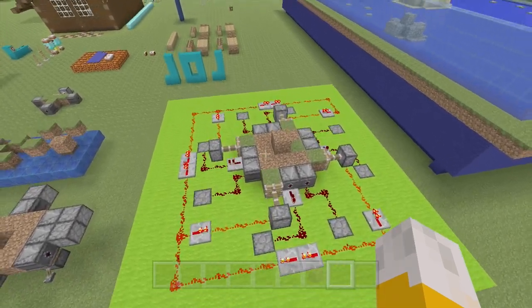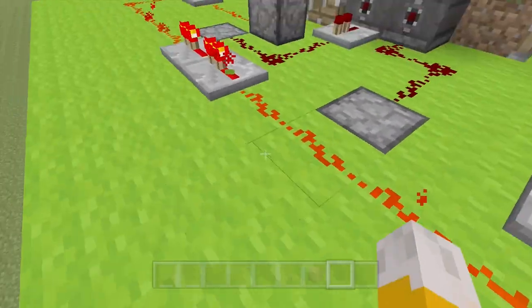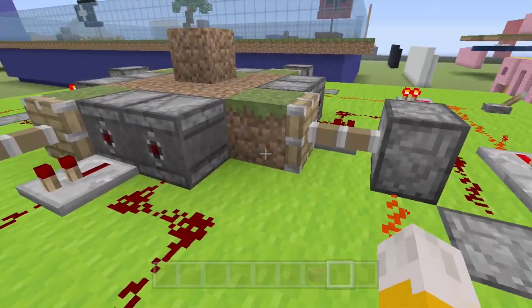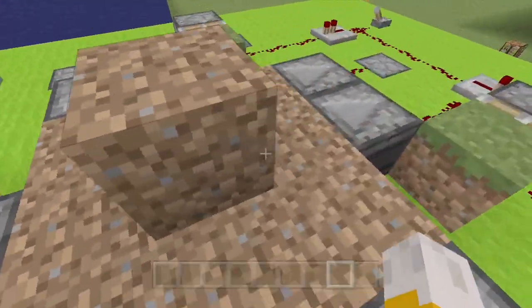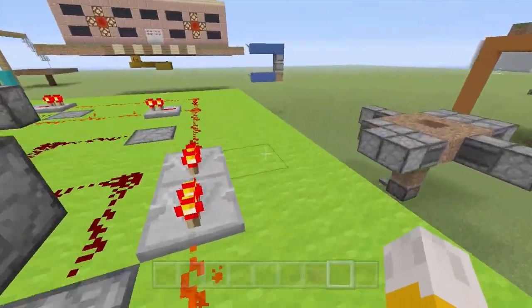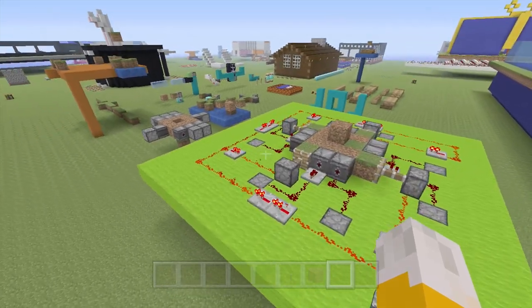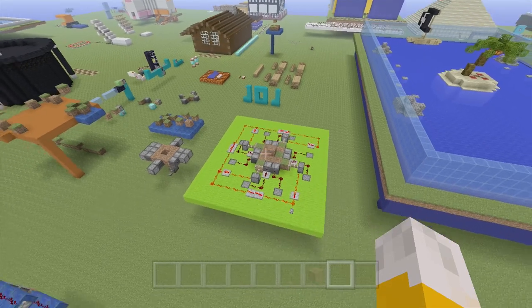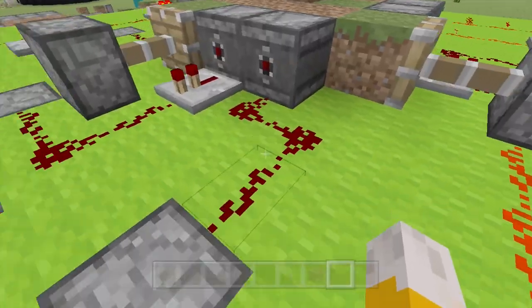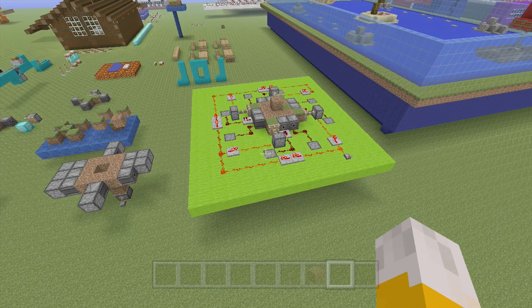I've also ditched the idea of automatic dropper-filling. Two reasons: the redstone just wouldn't work very well and would make it even messier, and also you're going to have to come up here anyway to manually break away the dirt and reset it. So if you're coming up here you might as well just fill the droppers yourself. It is going to be a bit slow to reset, but games are going to last quite a long time, and when I come to record it in my lovely world I can just cut ahead during the resetting. The priority is always the entertainment in the video.